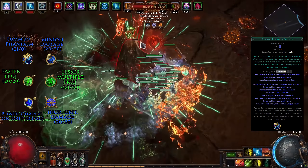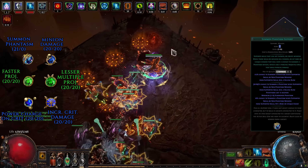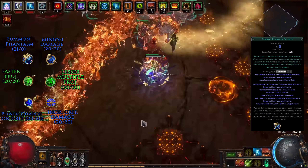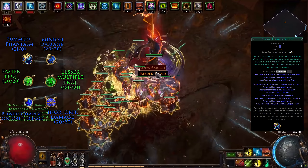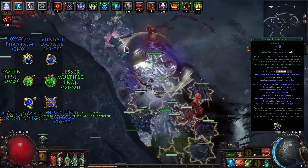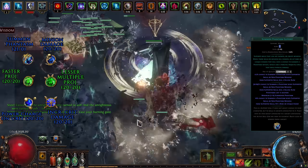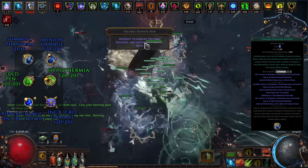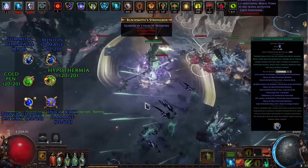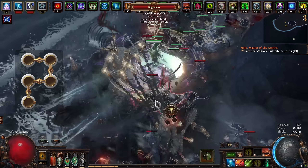Phantasm Support simply adds 10 more phantasms on top of the 10 the staff can spawn by default — you can get 11 more if you take this gem to level 21 through corruption, so try to get that as soon as possible. Power Charge on Critical Support gives the phantasms power charges, further increasing their crit chance. Lesser Multiple Projectiles should be self-explanatory, but the reason we don't use Greater Multiple Projectiles is that GMP has a much higher damage penalty and is overkill — with 21 phantasms firing 3 projectiles each, you have more than enough coverage. Faster Projectiles directly boosts the range for phantasms' projectiles, greatly increasing mapping efficiency. Against tougher bosses, swap Lesser Multiple Projectiles and Faster Projectiles with Cold Penetration and Hypothermia for a major damage increase of 5–6 million DPS — you'll only want to do this against high-end bosses like Sirus, Maven, Exarch, Guardians, etc.